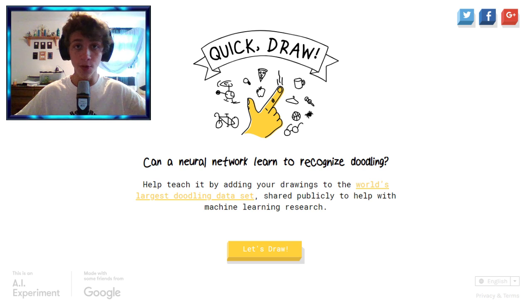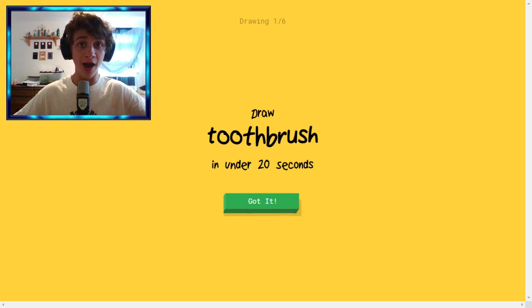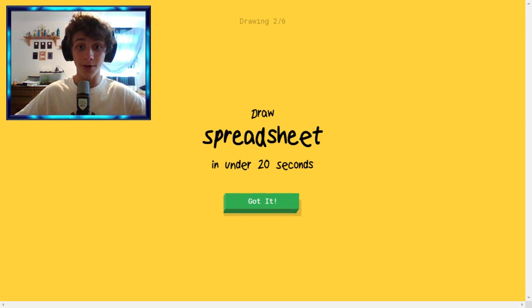Let me turn off the volume, because there's this super annoying voice it does. Apparently it's gonna identify that I am drawing a toothbrush. So if you look on the bottom, you'll see all the guesses it goes through before it identifies it as a toothbrush. It already got it. There you go. This is actually really cool.